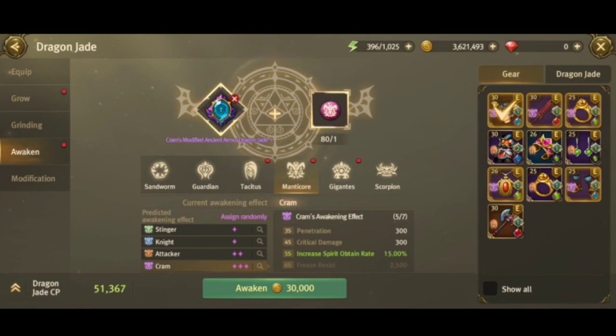You'll notice there are different types of manticore icons. The green one is called Stinger — clicking it shows different stats like critical damage, stand resist, and critical. The blue manticore gives penetration, silence resist, critical damage, dis-attacker PVP damage, shock resist, and PVP damage taken. They each have different set bonuses.